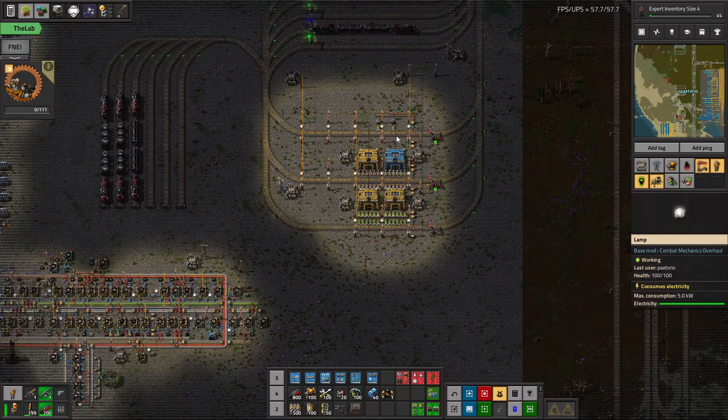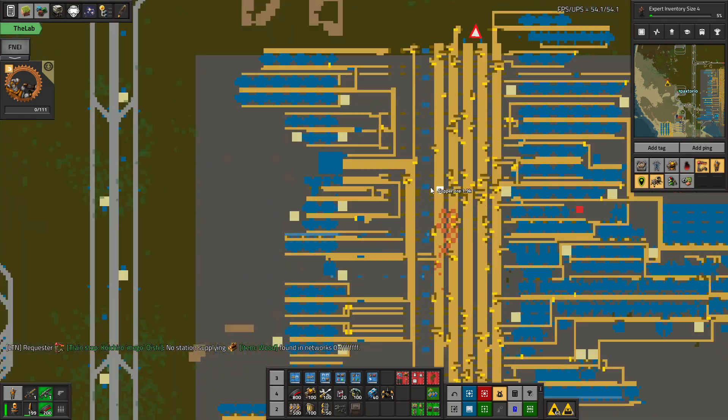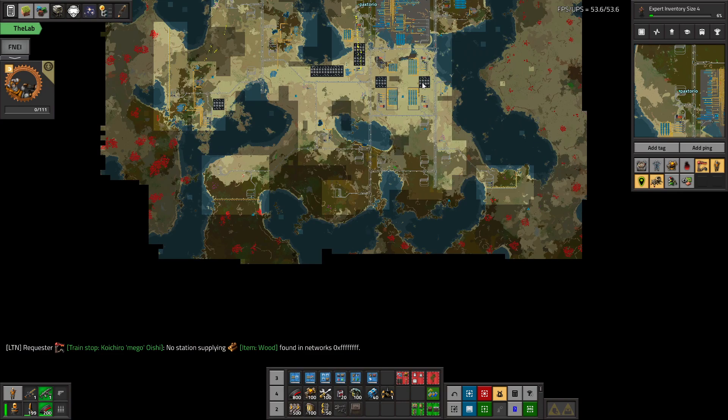We are just loving life with our recycling system and the logistics train network, providing all the buildings from the hub just to wherever we need them immediately. It was so nice getting the requester warehouse once we launched our first rocket — we found some goodies and it included a requester warehouse.